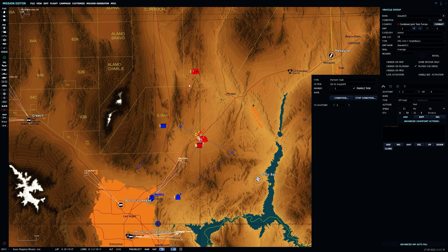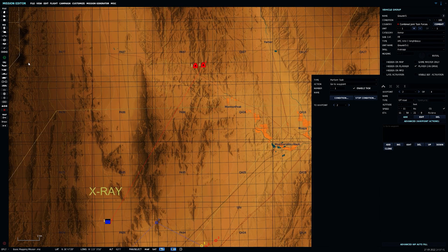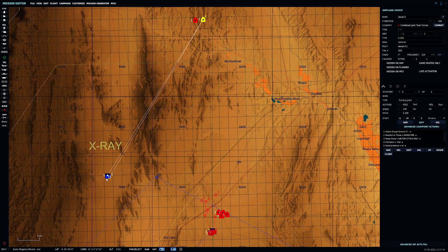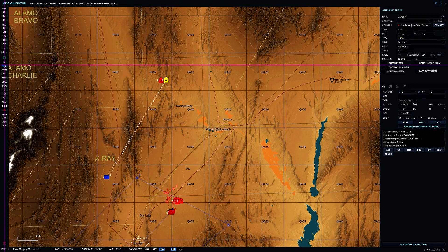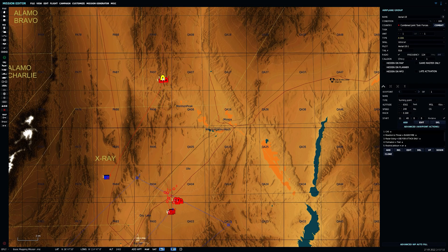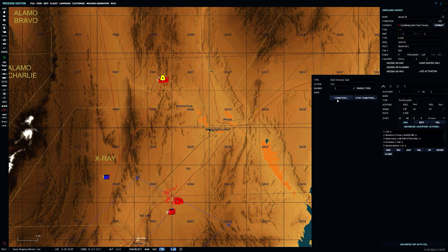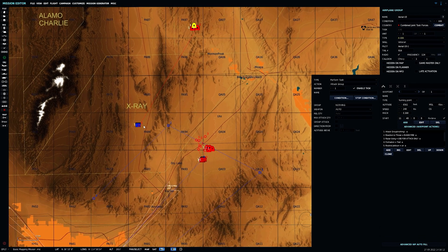Next we'll look at adding some specific functions for aircraft. In this case we've got some A-10s and we're going to have them attack ground forces. Let's say we want to practice scrambling. We make a brand new aircraft — we've got an A-10. Press Edit, Perform Task. You can see we have both Attack Group and Attack Unit — the unit targets just one specific unit whereas the group attacks all units within that group.